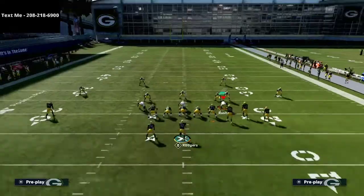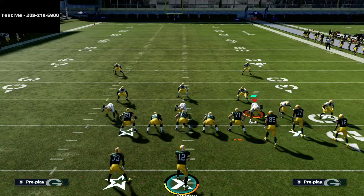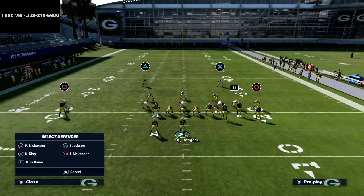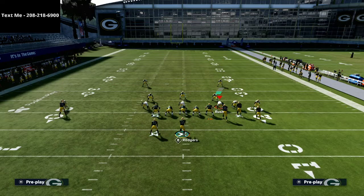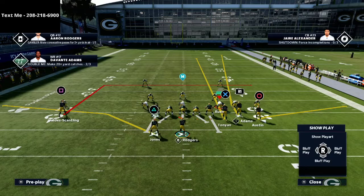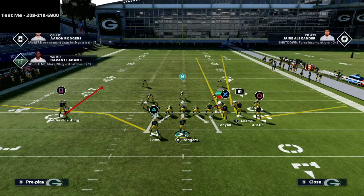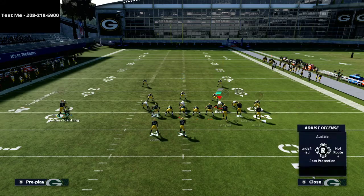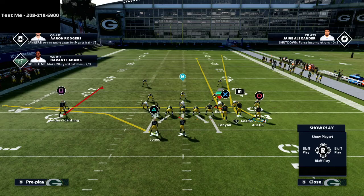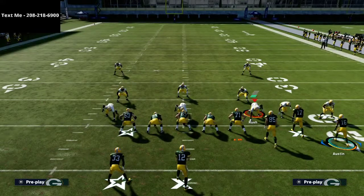We're going to go over Jets Dig and some adjustments you can make. What we're trying to do is get the safety to latch on to the tight end, so I'm going to put the tight end on a streak. On the back side, the solo receiver — the square receiver — you want him on a curl route against this defense, not the deep dig route. Then I like to put the circle receiver, Davontae Austin, on a drag route to flow everything to the left side.